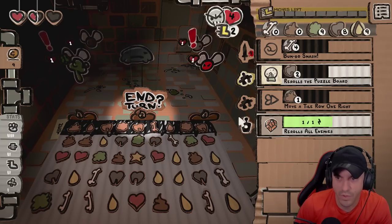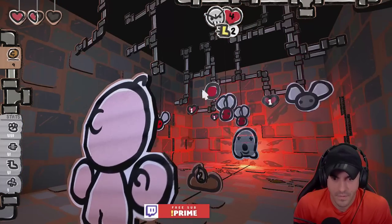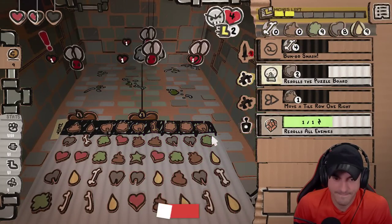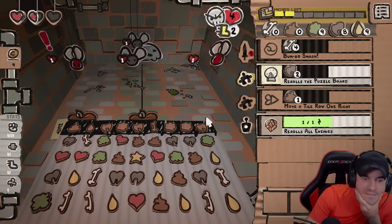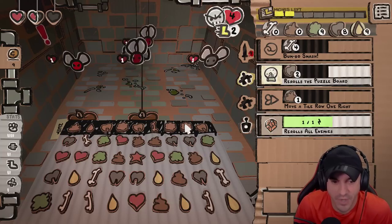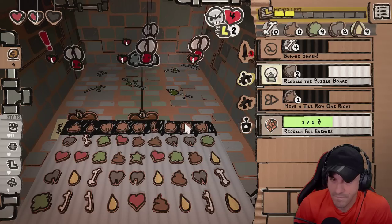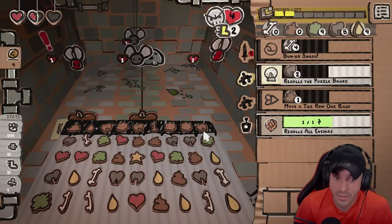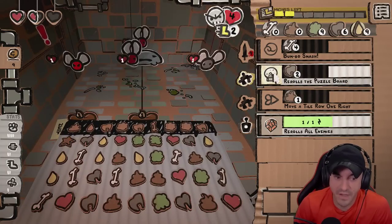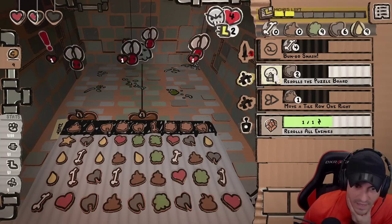I think we'll be okay. We'll get yellow on our first move next one, and then maybe we reroll. We'll take yellow for yellow. I think we reroll here. Reds are hearts, which are pretty good. Nudge top row once. I think we reroll. This is easy bone — I think we easy bone it.